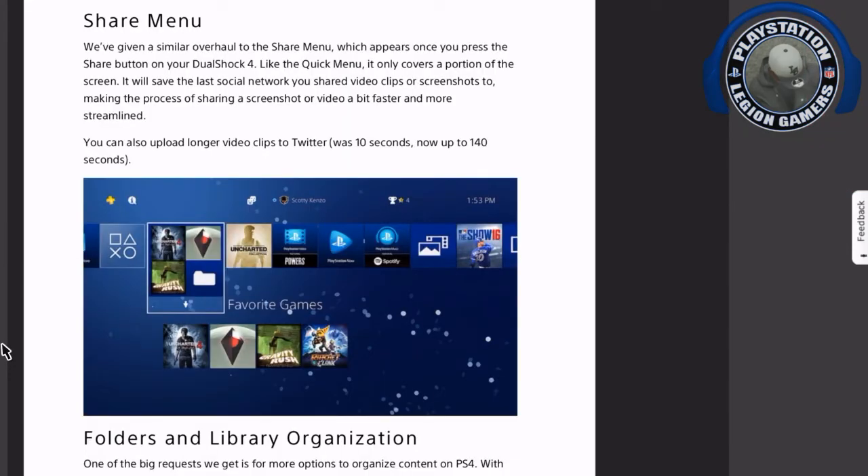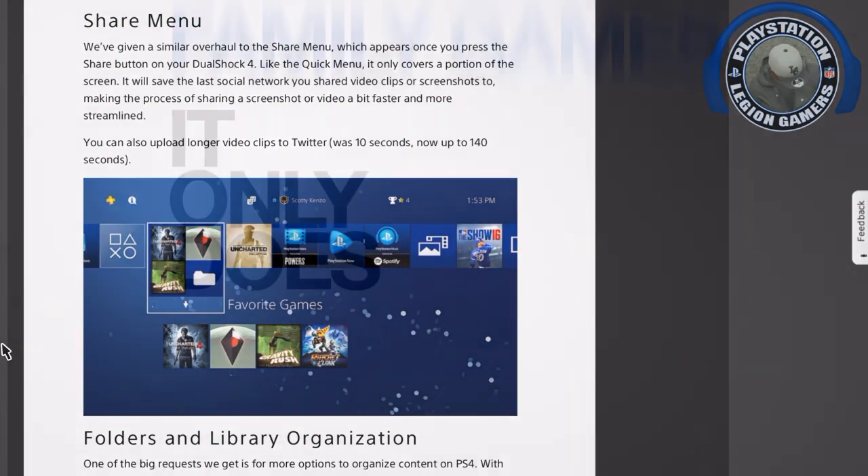The PS4 is making it easy by listening to what the fans want. It may take a long time, but they're gradually giving gamers what they want. This new firmware 4.00 looks promising. Sony also likes to include hidden features in these updates, so I'm thoroughly excited and can't wait to try it out.